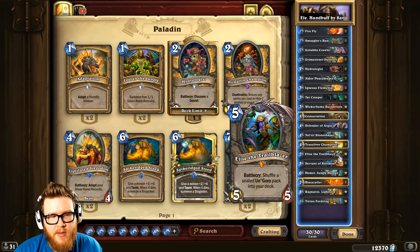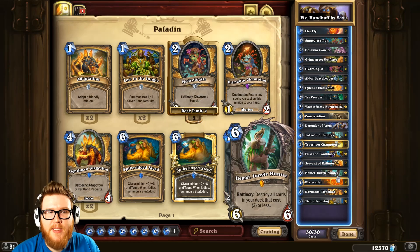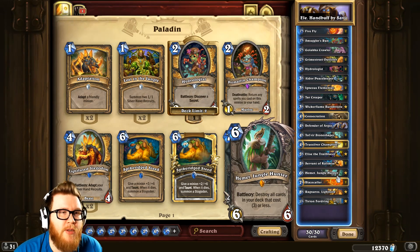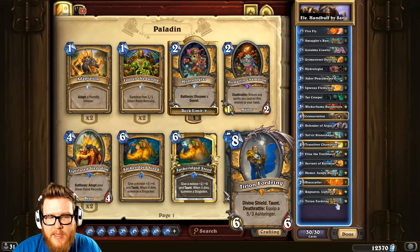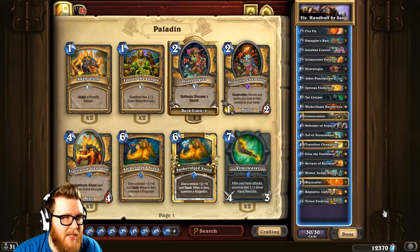There's an interesting inclusion here which is Hemet Jungle Hunter, and it makes a lot of sense in mid-range decks. With mid-range, you risk drawing fairly weak cards late when you really need bigger, meatier stuff. So Hemet helps you thin your deck, tossing out some junk. If you're not expecting value off Smuggler's Run, you can filter it out completely with Hemet, leaving you more likely to top deck Tirion, Blazecaller, or Elise.